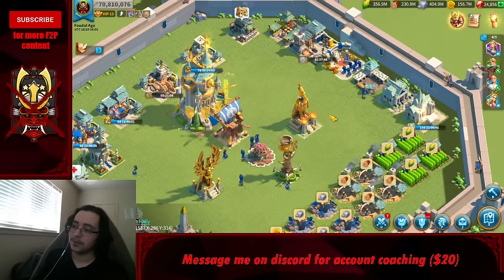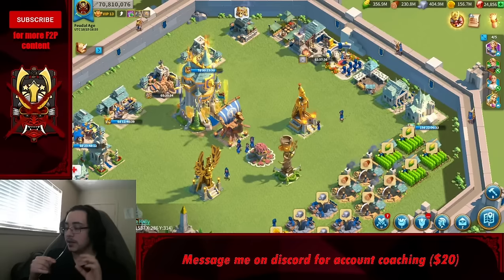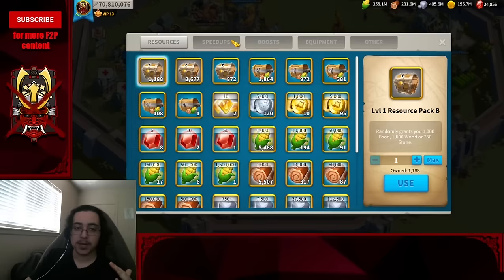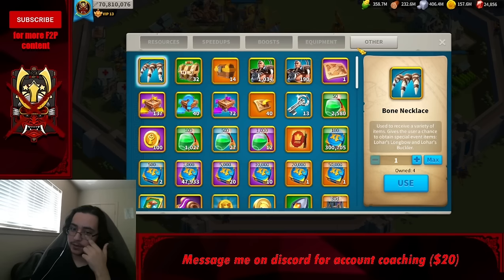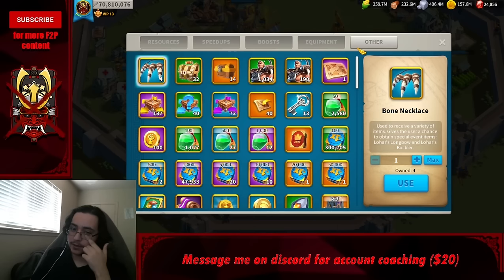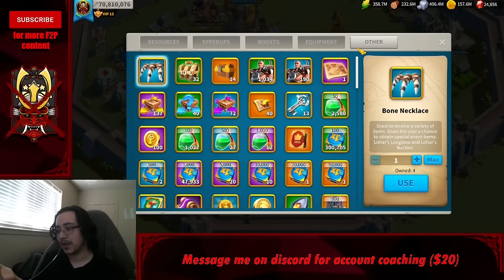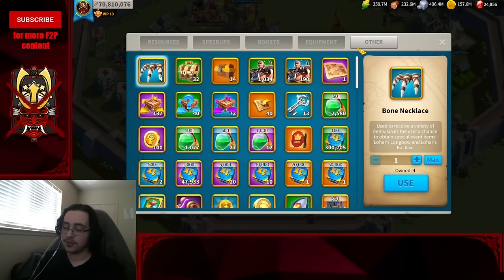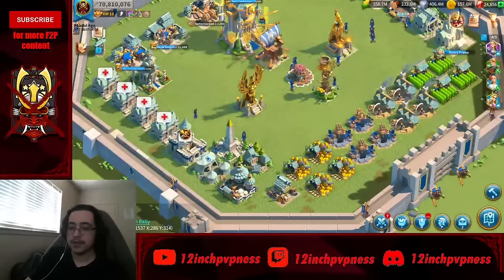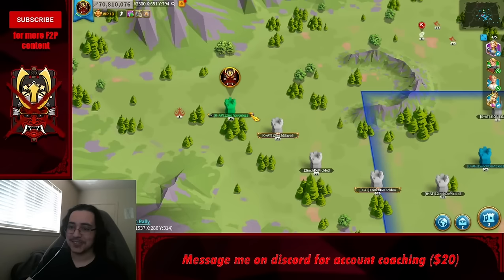Don't over-invest in farms — your main takes priority. Make sure you can stay in the top alliance by growing consistently. In terms of gems, sculptures, speed-ups, or any consumables in your backpack: if you've just started, do not spend any of this. You don't want to have to restart. I'll go in depth on how to spend everything and where, so just don't spend anything until you finish this video.